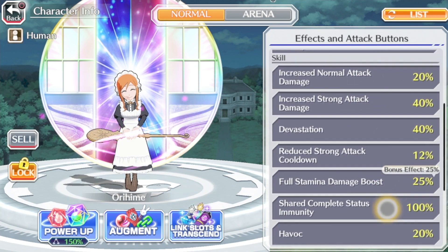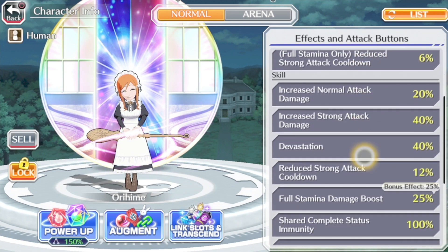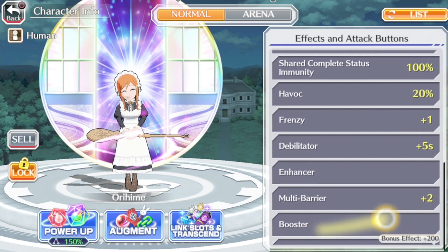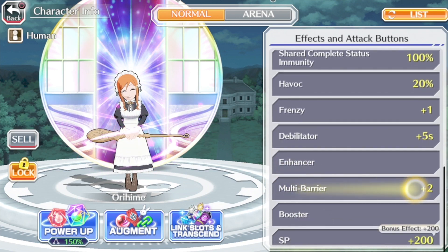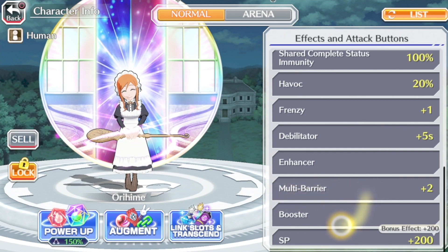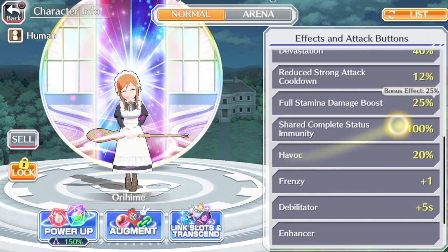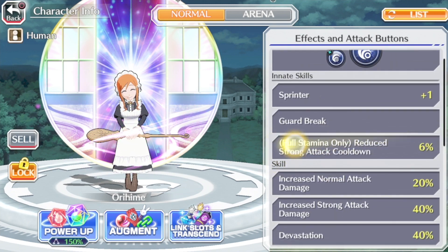She's pretty much a support character. She has the booster and enhanced her skill, which is great. The booster skill just increases the effect of the boost that you get for her SA2. Multibarrier plus two just means you get more barriers — I believe she'll have five overall while everybody else in the party will have three. Share complete status immunity is great, it'll help out the team. And at full stamina, you get an extra 6% reduced strong attack cooldown.